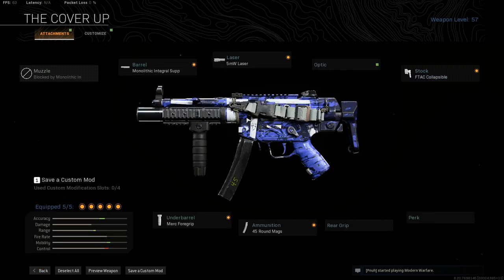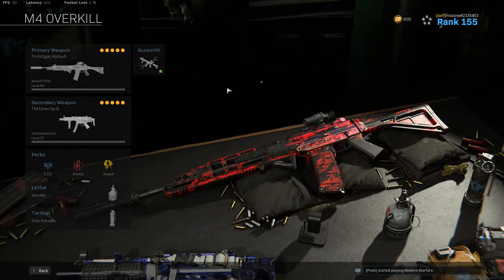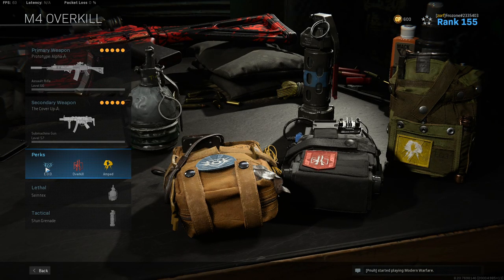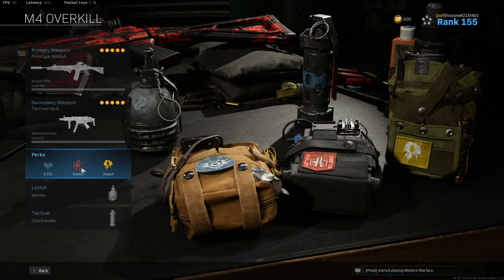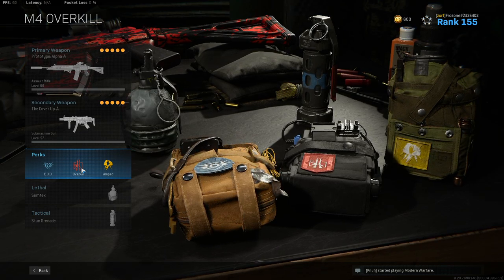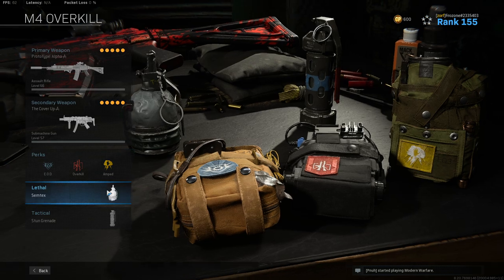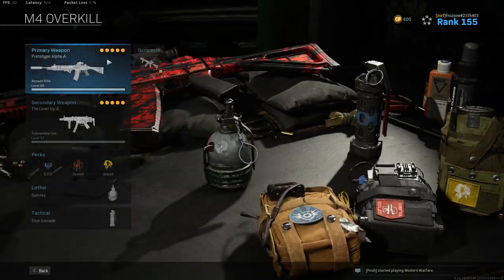I use the F-Tec collapsible stock for that extra ADS option. A lot of people put Sleight of Hand on instead — both work. Guys, this dual build is hands down the best setup in Warzone right now. I use EOD, but you can rock Double Time if you want — there are still people using C4s and nades. For the second loadout I always grab Restock instead of Ghost. Restock gets you an extra stun and an extra nade every 50 seconds, and you should always have Amped regardless.